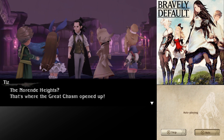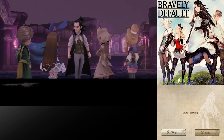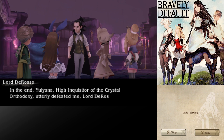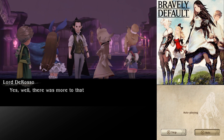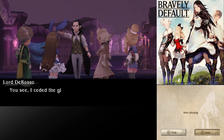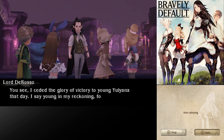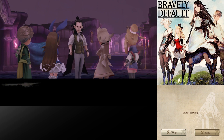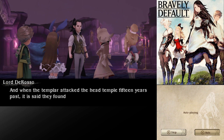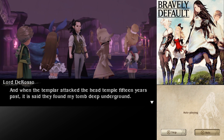The Norende Heights? That's where the Great Chasm opened up! In the end, Yuliana, High Inquisitor of the Crystal Orthodoxy, utterly defeated me, Lord De Rosso, leader of the Shadows. You were defeated? But you're here with us today! Yes, well, there was more to that final battle than meets the eye. I ceded the glory of victory to young Yuliana that day — I say young in my reckoning, for he was already 100 then. Yuliana returned triumphantly to Eternia with what he claimed to be my remains. What he brought them was not human. And when the Templar attacked the head temple 15 years past, it is said they found my tomb deep underground.